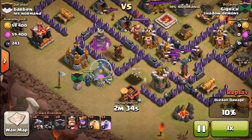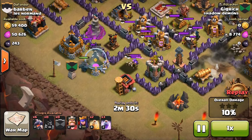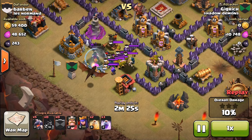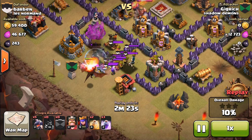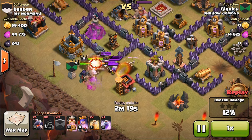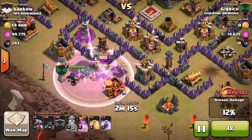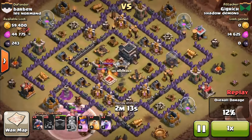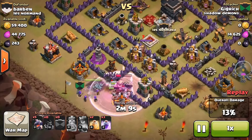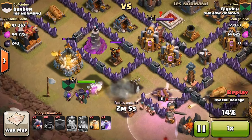Then I dropped my PEKKA from my clan castle — it's only level 1, so it's not the best. It was just getting slaughtered, so I ended up dropping a dragon, thinking that would help out. I remembered there was an air defense I needed to take out, so I dropped all my troops except for my dragons, and they ended up taking that out. Then they ended up taking out the air defense, which was exactly what I was going for.